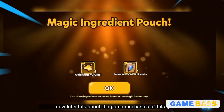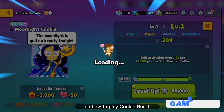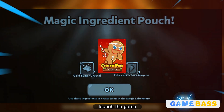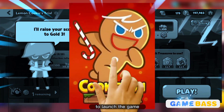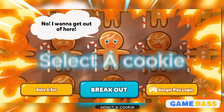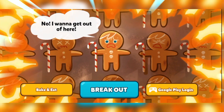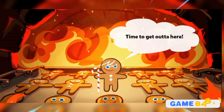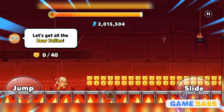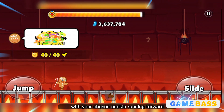Now let's talk about the game mechanics. Here's a step-by-step tutorial on how to play Cookie Run. First, launch the game by locating the icon on your Android device and tapping it. At the start, you'll have a default cookie character — tap on it to select your playable cookie.